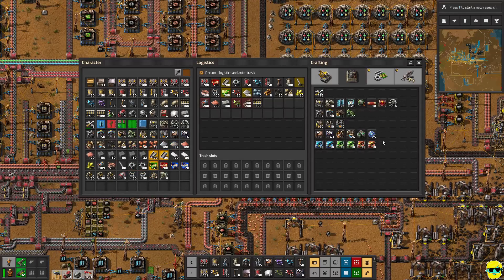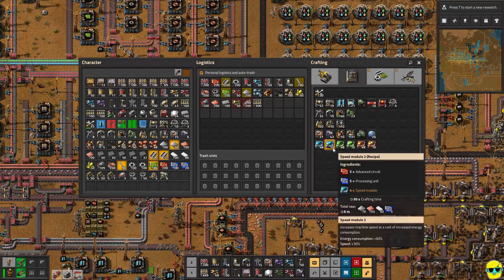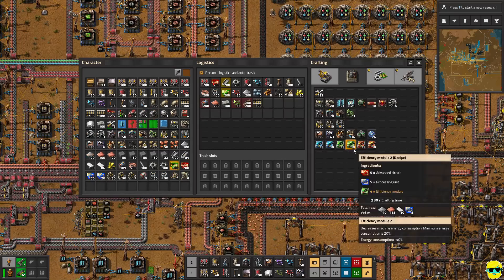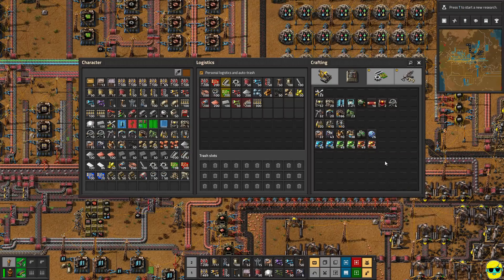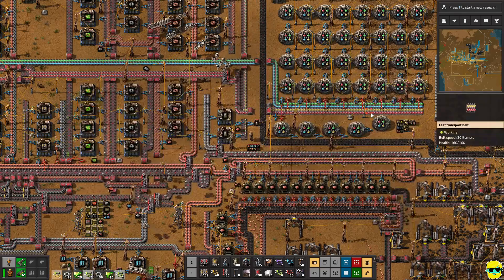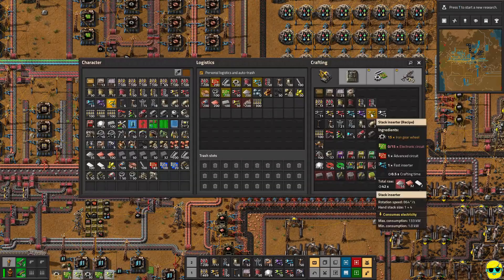Now I could use modules — speed modules increase the machine speed, extra products, decrease energy. So we could think about modules. For now let's just get another steel station or iron station going. I also would like to have as many stack inserters as I possibly could, and it's plates that are the limiting factor for me. That's fine.